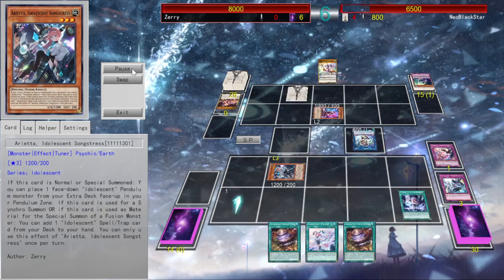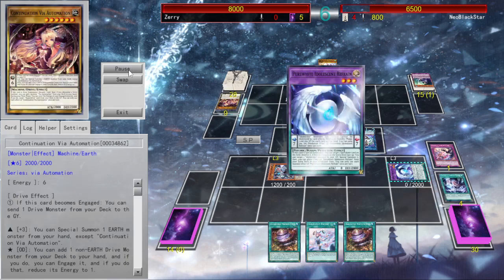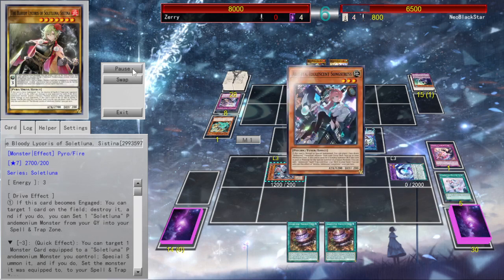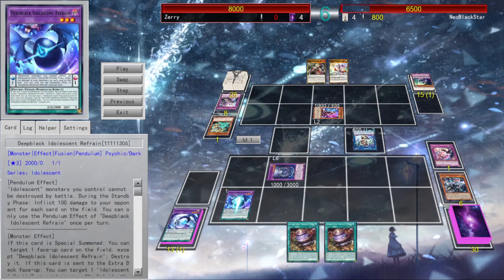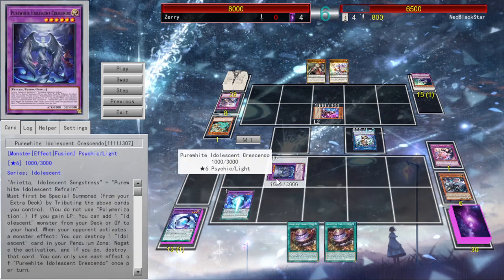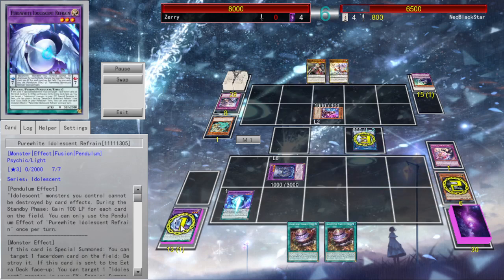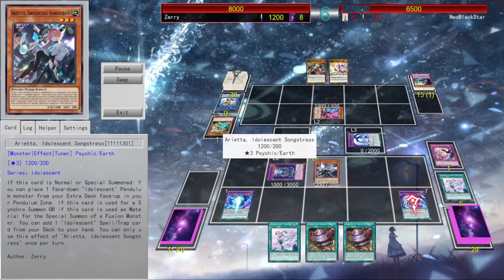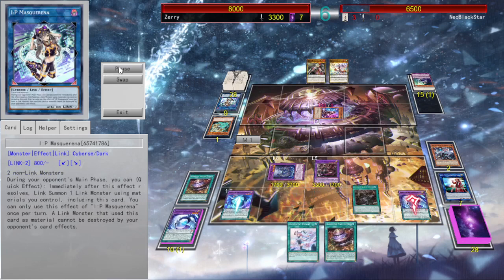So I draw for turn, burn off 500, use Composite We Are the Less than Harmony to throw out my Refrain and destroy his Mercurial Hyperdrive. He chains to have the card engaged, he does destroy my Arietta, but I can summon her back. And he made a crucial mistake of not using IP Masquerina when I had Timmonsus on board, because I could've just used my normal Arietta and my Pure White to make a monster negate. So his Masquerina is now basically dead, and I still have my Deep Leg Idolescent Refrain. She allows me to go back for Arietta while searching my second Encore, and now I also have my scales set up because he actually activated his Masquerina so I could pop one of my scales. That chain of events basically made me go overdrive.